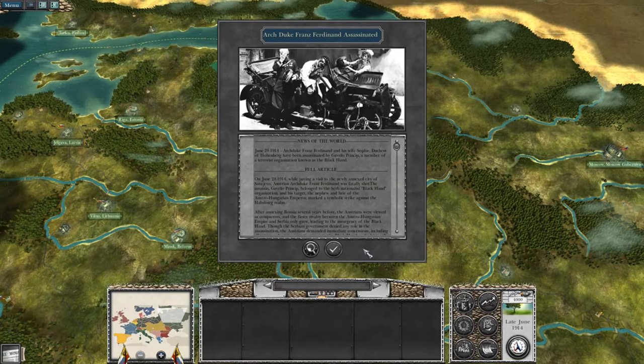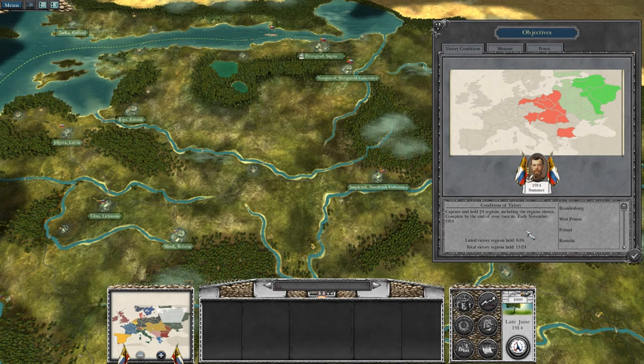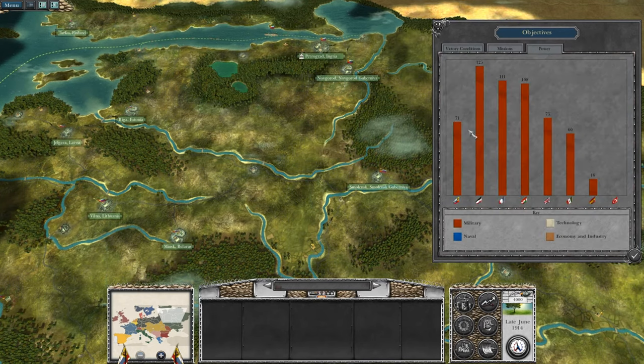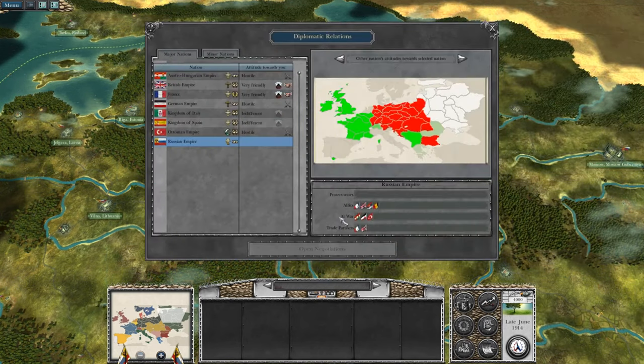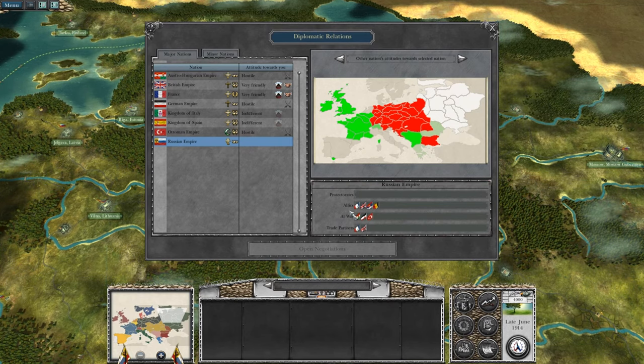The Duke has been taken out. We'll back the Serbs, of course. Here are our objectives. Most of Eastern Germany is what we want to conquer. The Germans have the largest military — that'll change once we mobilize. We're currently at war with three factions. We are allied with the French and the British, but at war with the Germans, the Turks, and Austro-Hungary.